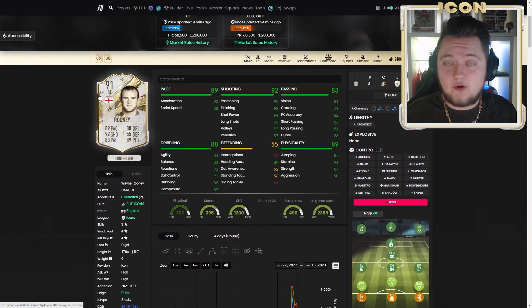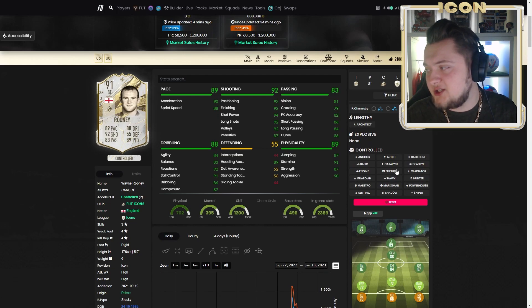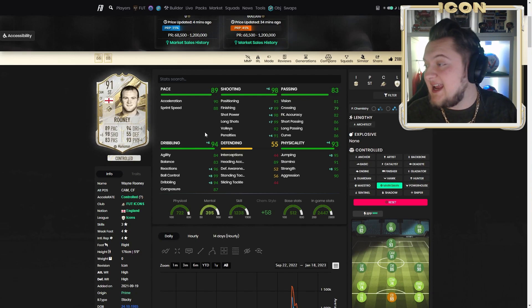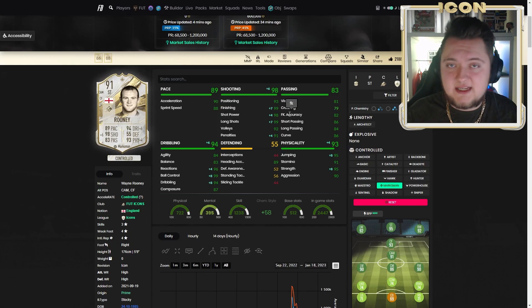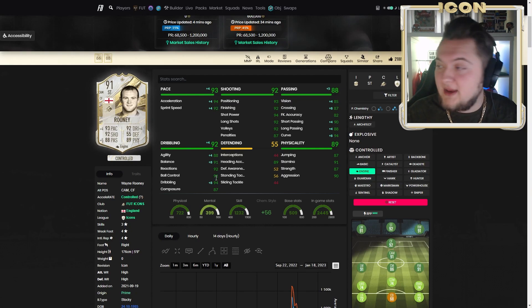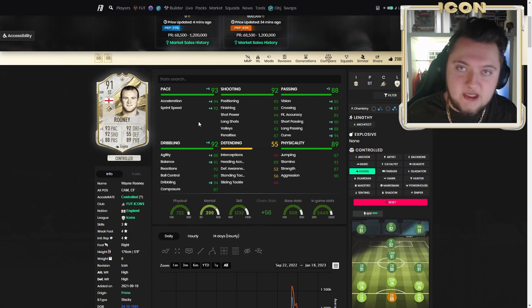Looking at chemistry styles, he can also play CAM and center forward, which is nice. I think there's really only one chemistry style for this card, but let's go over a few others first. The Hawk isn't bad — it's really good for pace, strength, aggression, and jumping if you don't care about agility and balance. Hunter is great if you just care about pace. The Marksman is good if you want dribbling — reactions, ball control, and dribbling — with 95 jumping and strength plus great shooting. But the obvious chemistry style in my opinion is the Engine. Engine puts him up to 93 pace, 92 dribbling, 88 passing, 88 agility, 91 balance, 94 acceleration, 92 sprint speed, with 87 crossing, 90 short pass, 88 long pass, and 94 curve — a really good boost.